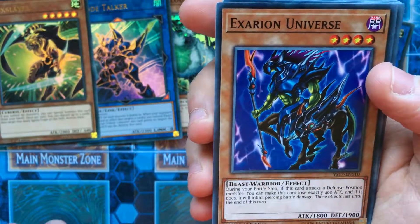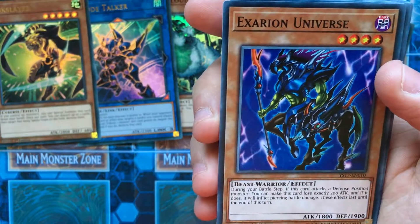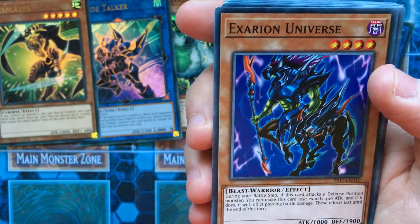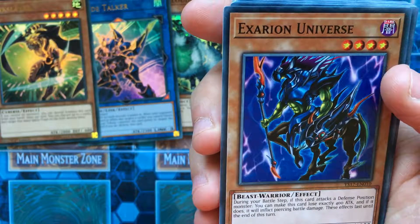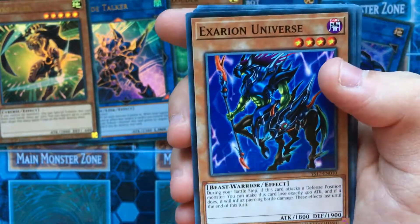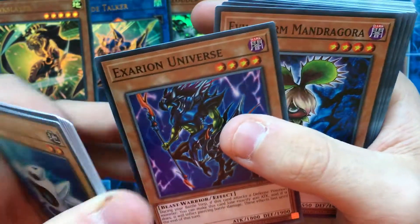Exarion Universe — once during a battle step, if this card attacks a defense position monster, you can make this card lose exactly 400 attack, and if it does, inflict piercing damage that lasts until the end of the turn. Not too bad, not in the current format, but as a general card. Evil Swarm Mandragora.